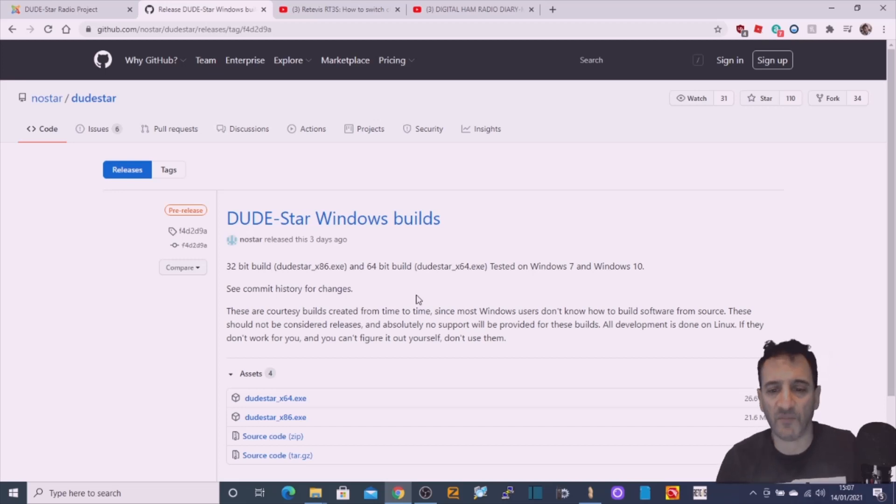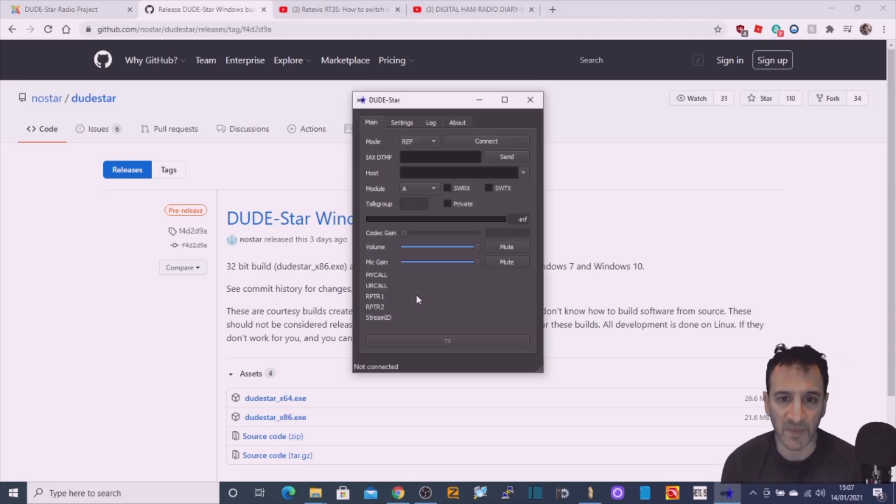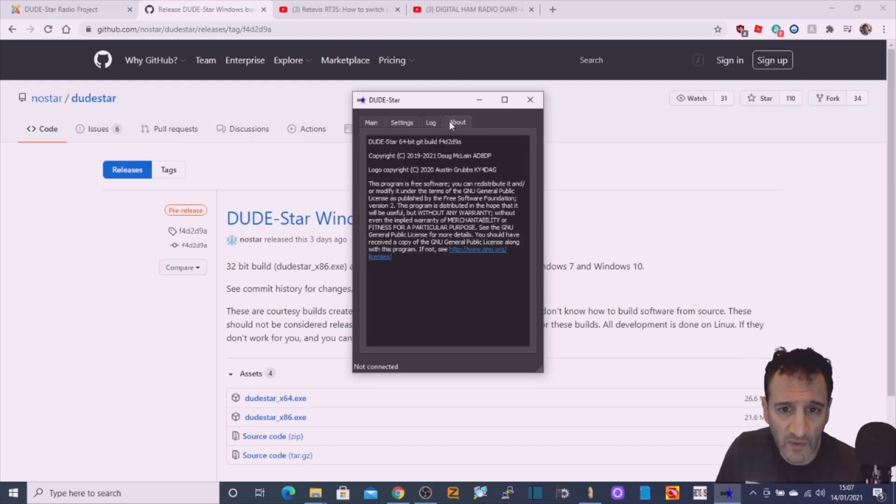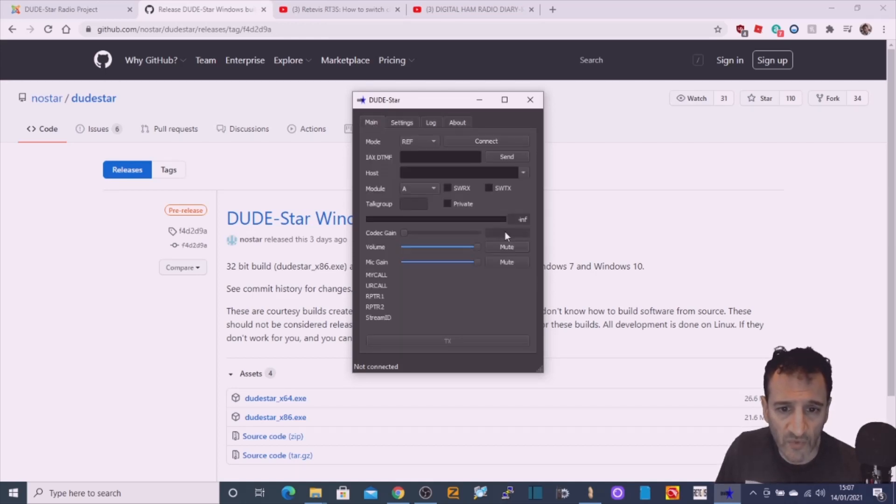My guess is that they have some sort of server that's doing the ambi work, if you know what I mean. That was quick — it came up quick. So let's look at the settings. Just going to have a little read and work out where to put the settings, then connect and see if we can have a contact.